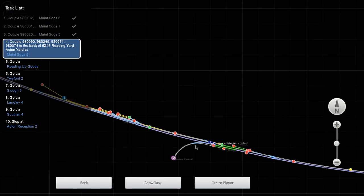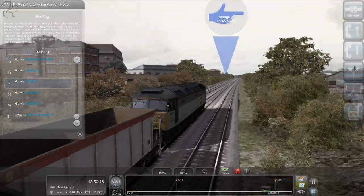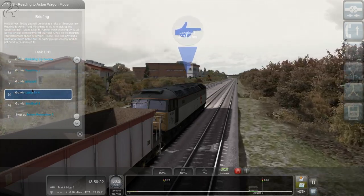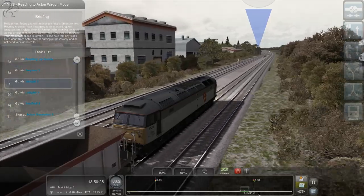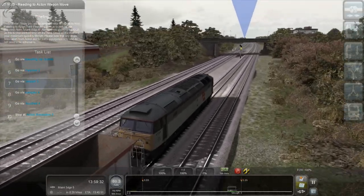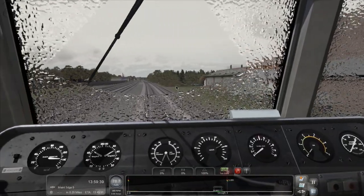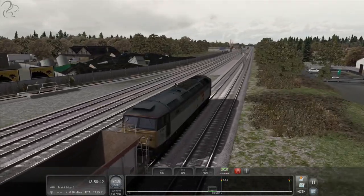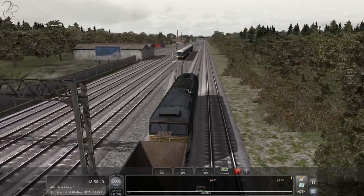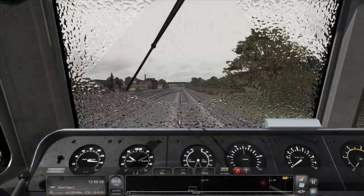Slough is coming up. This still says 18 miles away though - these distances are not actually changing. Because I didn't do all the pickup stuff correctly, it's really got confused about where we are. I wasn't paying attention - I just went through a yellow signal and now we're emergency stopping! We're going to go to a full stop now in Slough because I didn't see the slow down to 40. I was too busy trying to work out where we were.